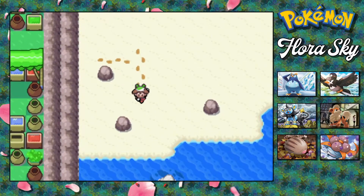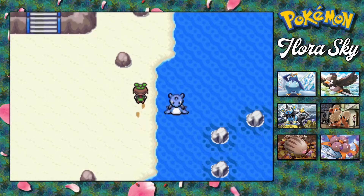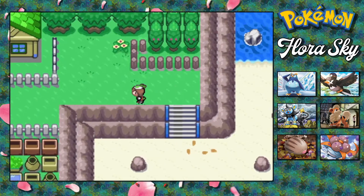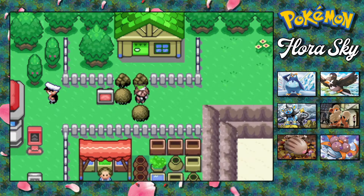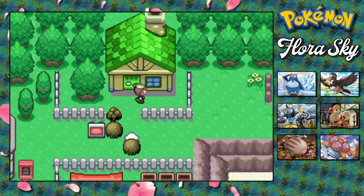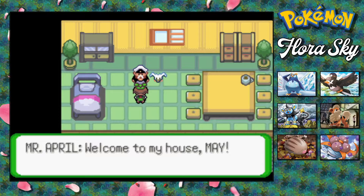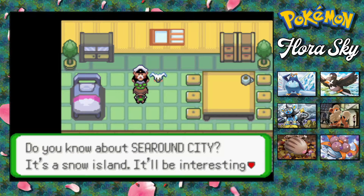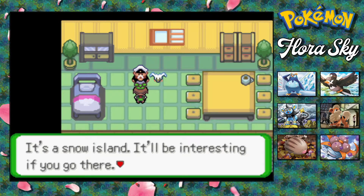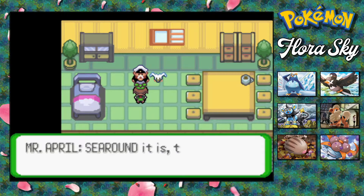First things first, I'm going to check this beach here and see if any of these rocks has anything on it. There's a Lapras! I can't talk to it apparently. Let's just go ahead and use Rock Smash. Help him out and get into his house — he's gonna walk right through that Strength rock. He says: 'You broke those rocks, you did it, thank you so much. I would be very grateful if you'd visit my house.' Mr. April says he knows about Sea Round City — it's a snow island. He has a Lapras at the beach and wants us to ride it to get there. Sea Round it is then — anchors away!